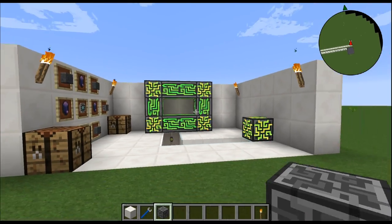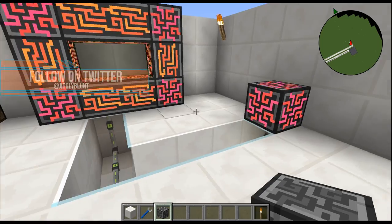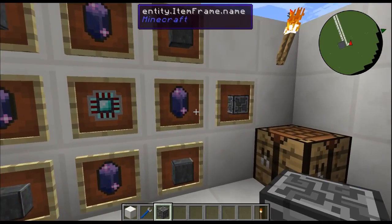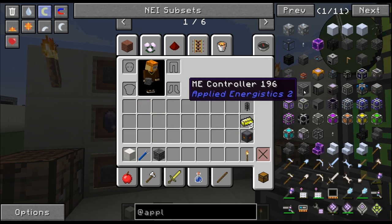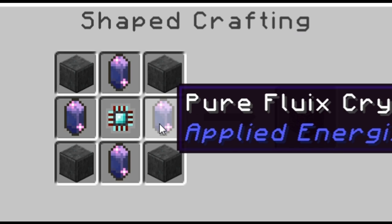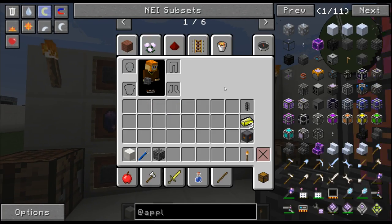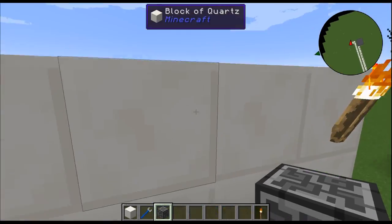If you've seen the ME controller you kind of know what we got here, if you haven't this is probably like oh my gosh. Most important thing is we need to know how to craft it. This is a very big mod, so starting off you're gonna need four skystone blocks on the corners, pure fluix crystals within a diamond pattern, and one engineering processor — that will give you a beautiful ME controller.